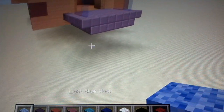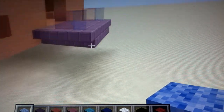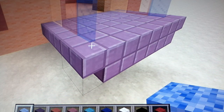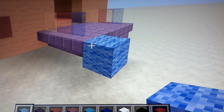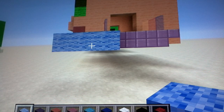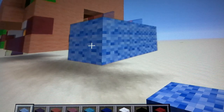Okay, let's start off the build right where the staircase is. Place one light blue wool coming off of this, then upside-down stairs. You want to place a light blue wool going to the right, and then go forward two by two so it looks like this.